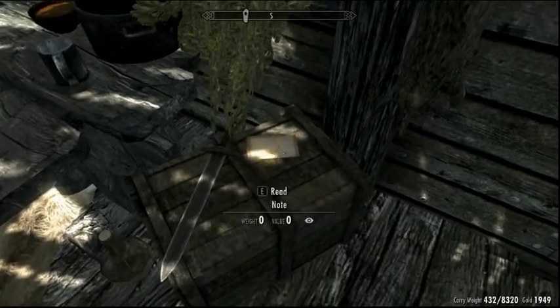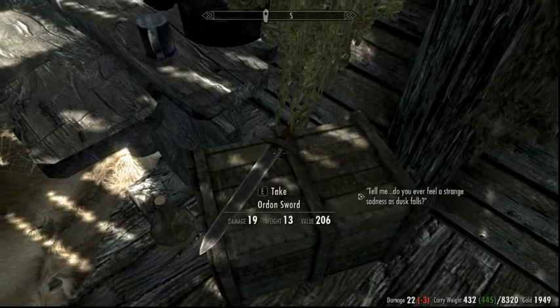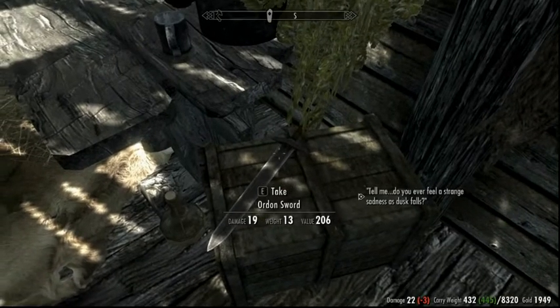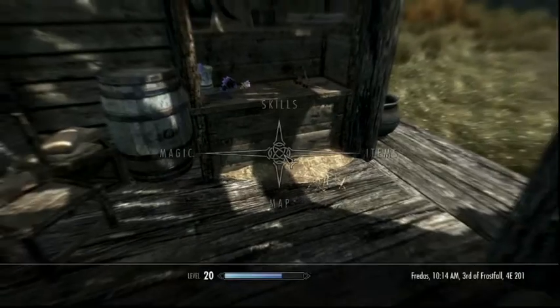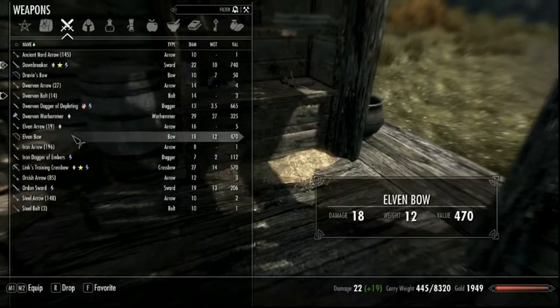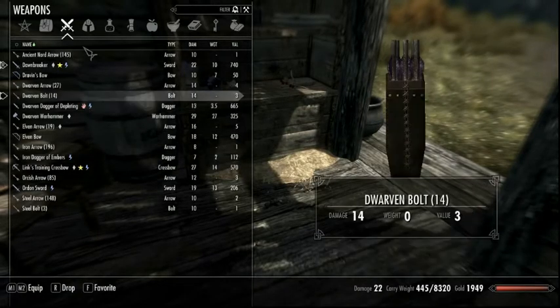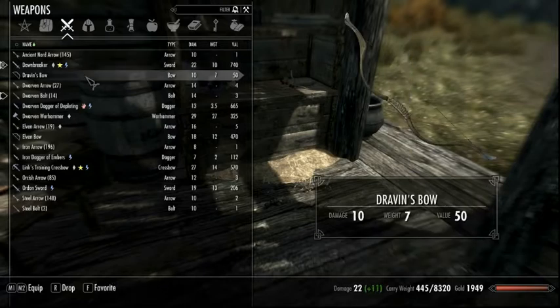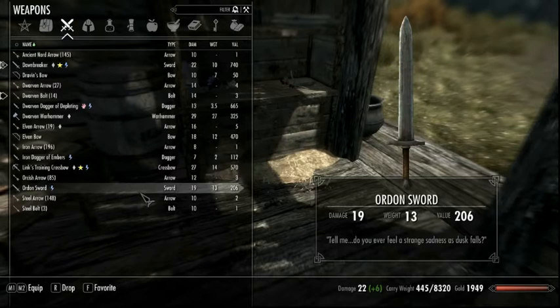We'll just take that. Here's the Ordon Sword. So that was easy. Each of them have this nice little text that goes along with them. It's pretty nifty. As you could probably tell already, I have the Spellbreaker and the Dawnbreaker because I went ahead and did those quests ages ago. I've collected quite a few other Daedric artifacts because I did not know that this was going to go on to be a collection series.